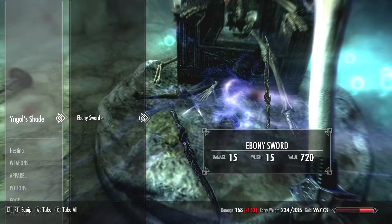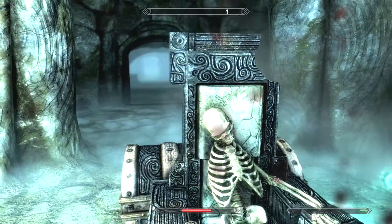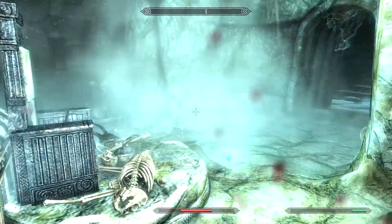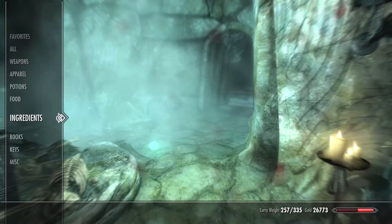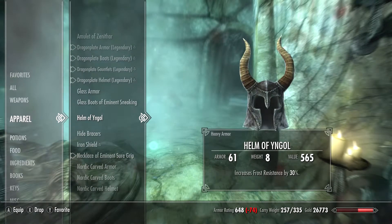To get the Helm of Ingol, you have to reach the end of Ingol Barrow and take the helmet from the skeleton. But be careful — when you take the helm, the skeleton falls into pieces. It's not a nice feeling for the skeleton.